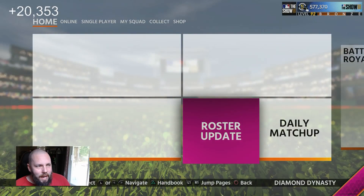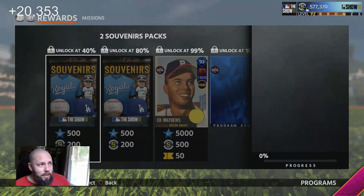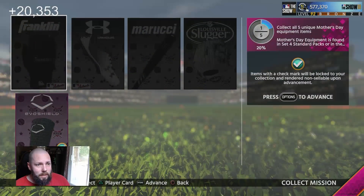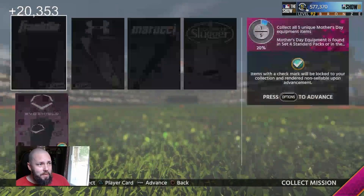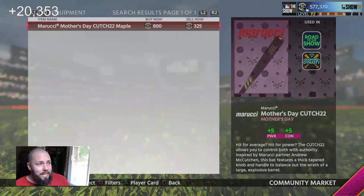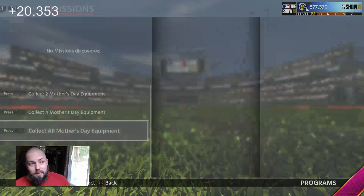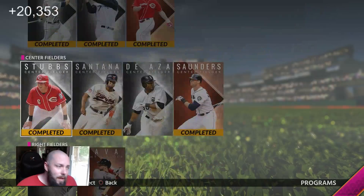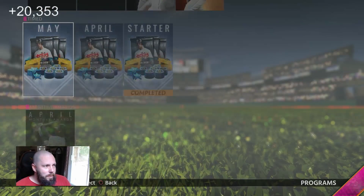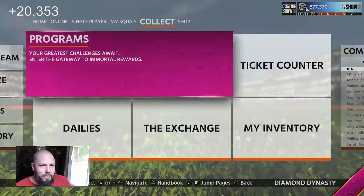And then we got some new programs. First up, we got the Mother's Day program. You collect all five items and you get essentially Eddie Matthews. I've opened a couple packs already — these cards are just in the Set 4 packs. You don't want the bat, you don't want the sleeve. They also include additional player arcs for catcher, first baseman, second baseman, and closing pitcher, which helps you finish the arcs. Now you can finish Chase Utley. It's good — it's something that was definitely needed in the game.